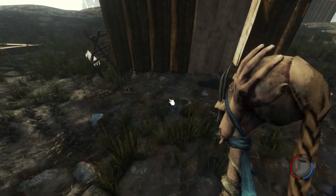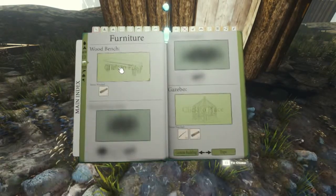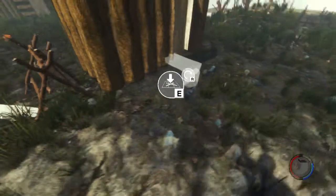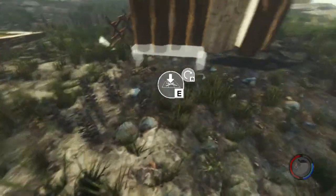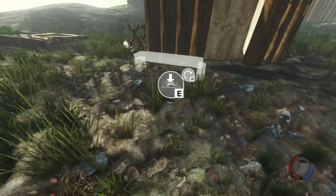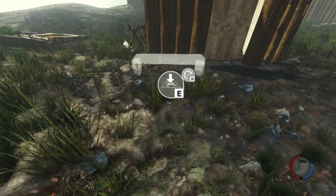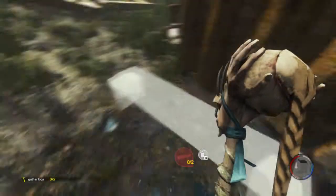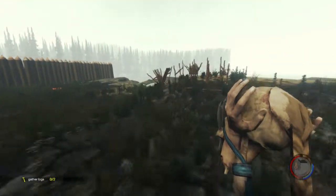Something else I want to build is furniture - specifically a wooden bench. I probably should have built this before I built the snack thing since I only needed two logs for it. But apparently if you sit on this it restores your energy. I do need two logs in order to finish this, which means I need to go cut down some more logs.